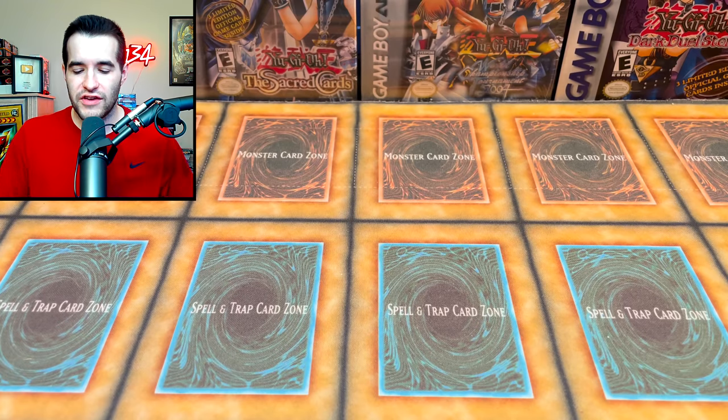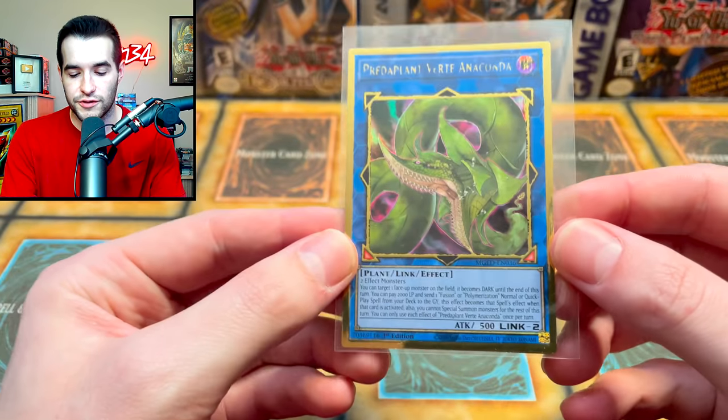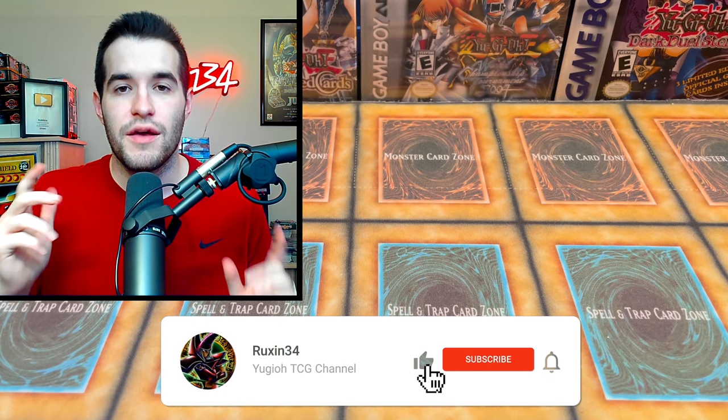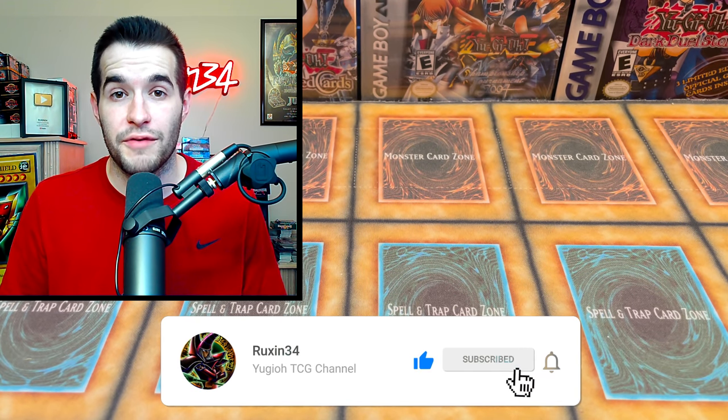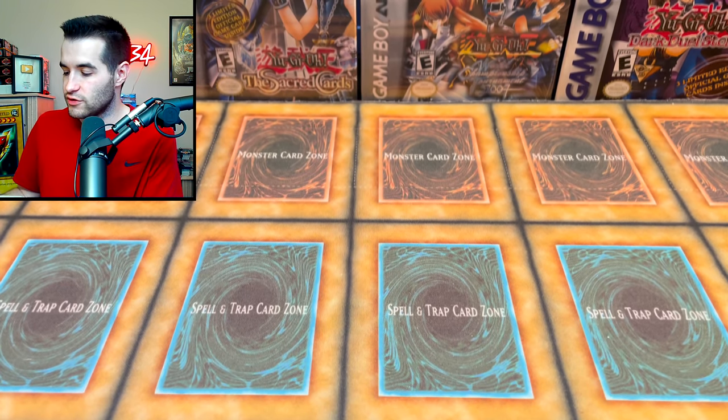First we have a giveaway — I'll be giving away this Predaplant Verite Anaconda. All you have to do is like this video, be subscribed, and let me know who you think won the battle between me or Heart of the Pack. His link will be in the description so if you guys want to go watch his mystery box opening as well, you can let us know who won.